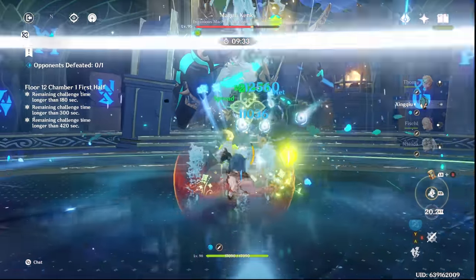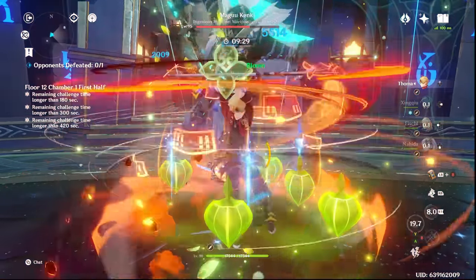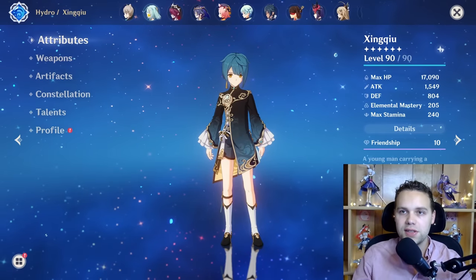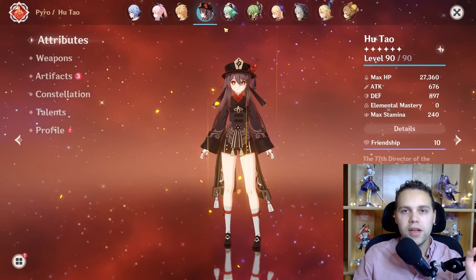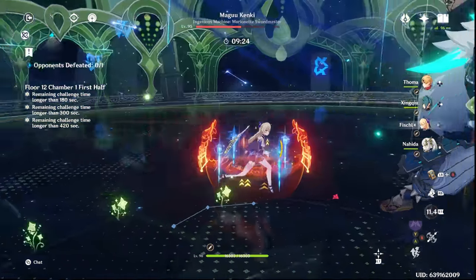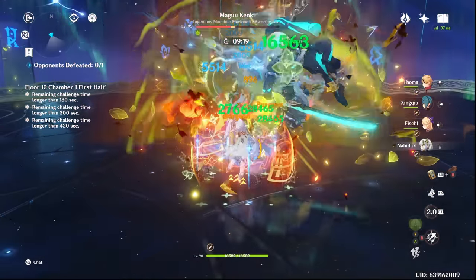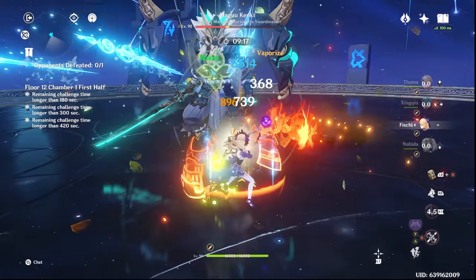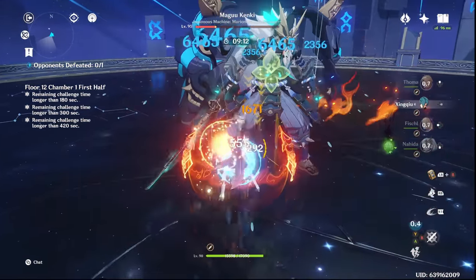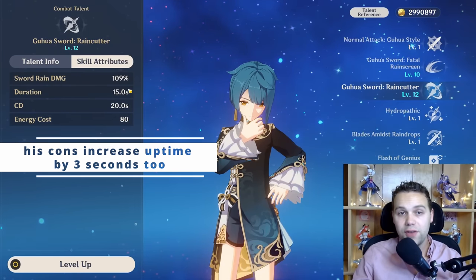As a result, a lot of people choose to use him as the sole defensive utility, and especially in combination with other forms of defensive utility, such as a small shield like Beidou and the small damage reduction that she provides, or in conjunction with a DPS like Hu Tao, who has some innate defensive utility with her burst allowing her to heal herself. This can often lead to him being acceptable as the only form of defensive utility, which is very impressive for a character that specializes in damage. Although his burst has an 80 energy cost, which is very high, he doesn't quite have 100% uptime, but it is very, very close.